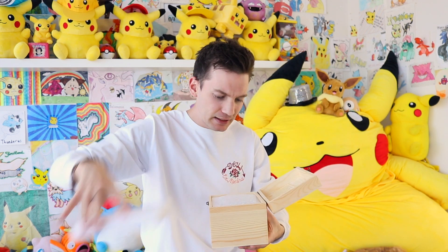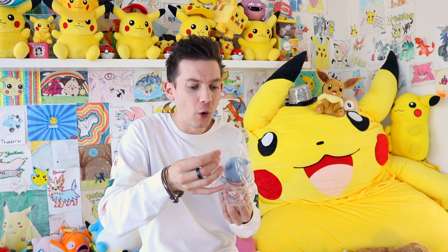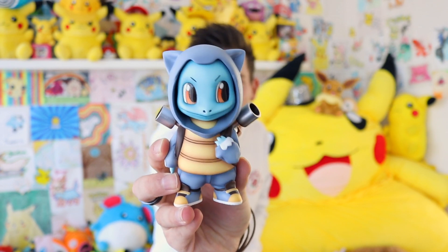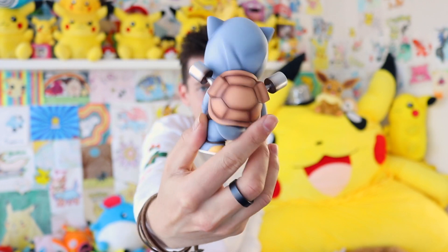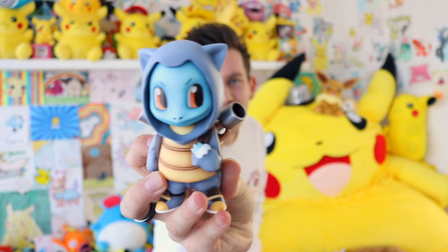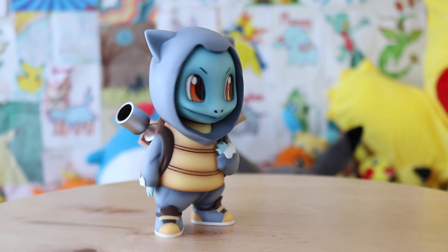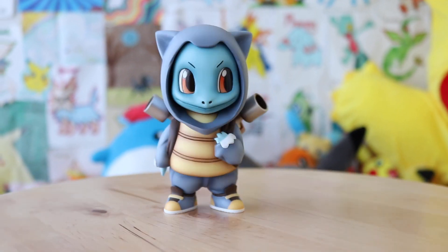Here we go, are you guys ready? I'm definitely not ready. Oh my goodness. It's a Squirtle! It's like a baby Squirtle going to school as his dad, because he's got a backpack on and the backpack is the shell of Blastoise. How amazing does this look? Look at that shell right there — you can see it's a backpack. It's a hoodie as well! This is so cool. I'm in love.